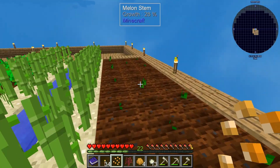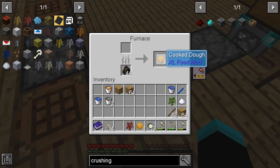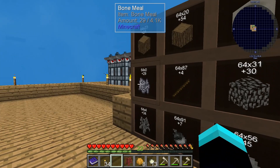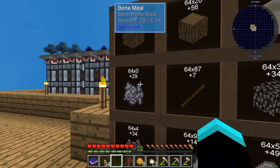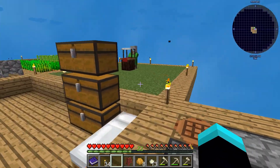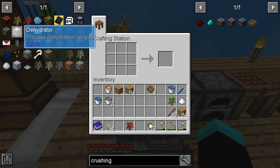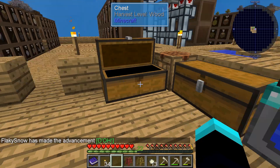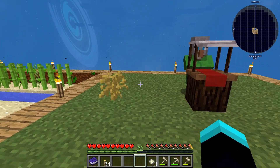I guess we'll just plant it for now and see what happens. We don't have any bone meal. Is it bone meal or bone mail — how do you pronounce it? I think it's meal. I have no idea, I call it bone meal. We have four donuts now — we should be able to get the donut sapling and grow some delicious donuts. We'll plant a donut tree right here. Let's see if we can make it grow.